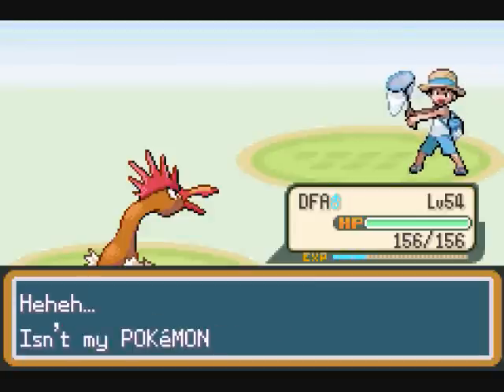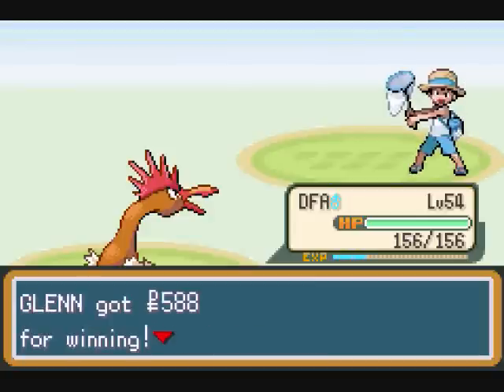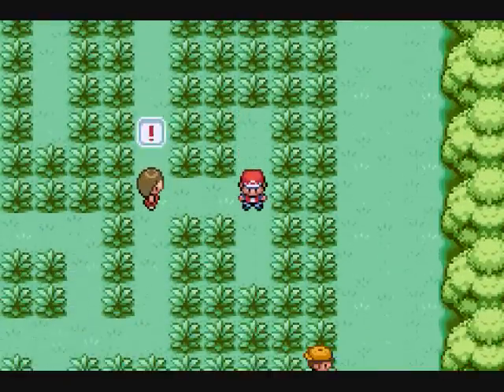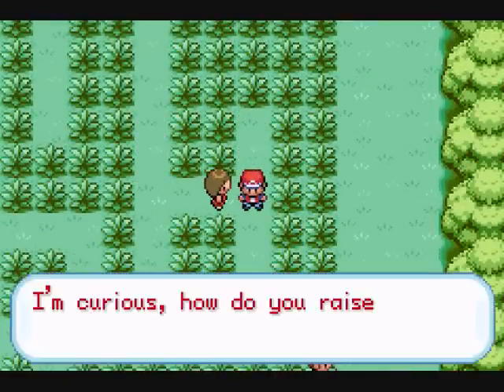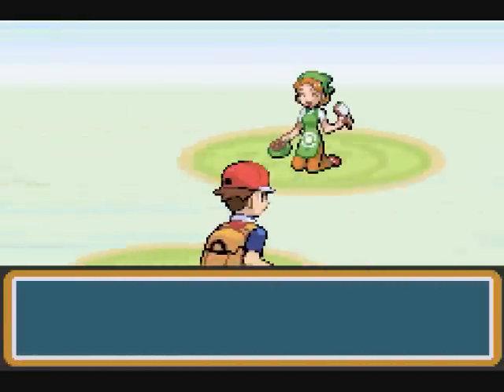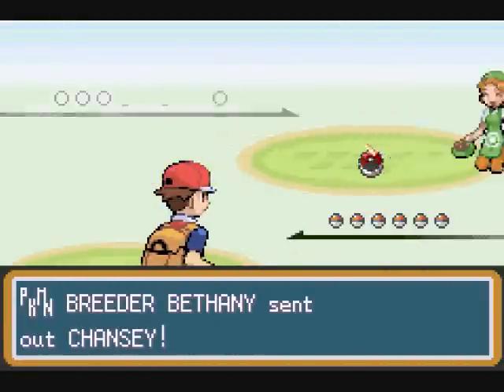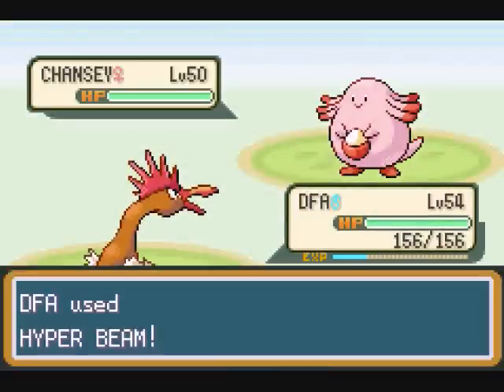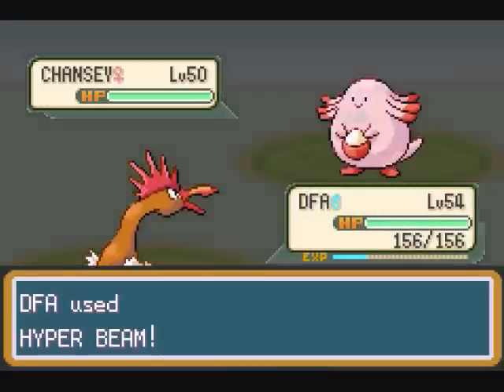I might actually have to catch one to finish this side quest — I'm not even sure. So if we run into one, I'll try to catch it. I raised them by leveling them up; I don't even have to feed them. Ooh, Chansey! Chansey — tons of HP — so we're gonna finish it with Hyper Beam.